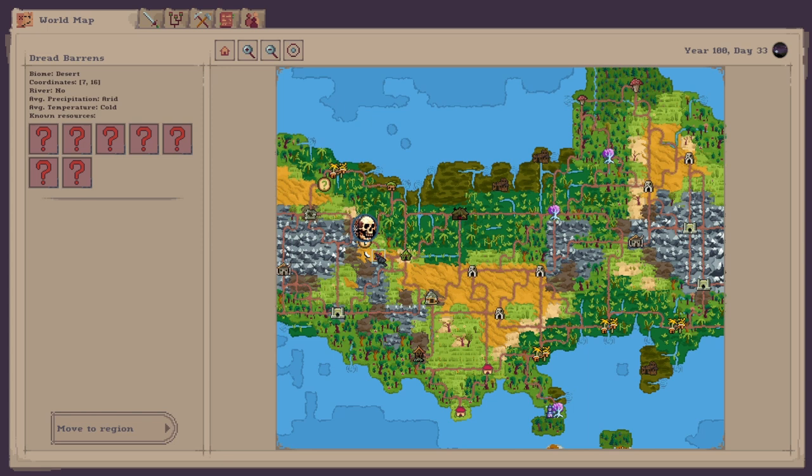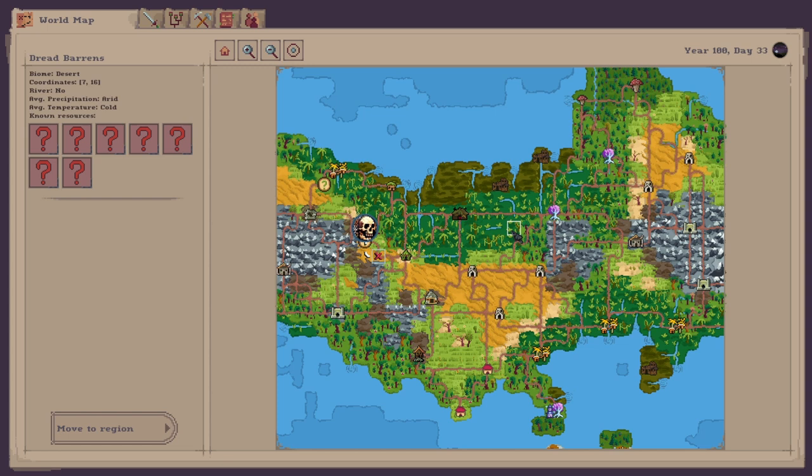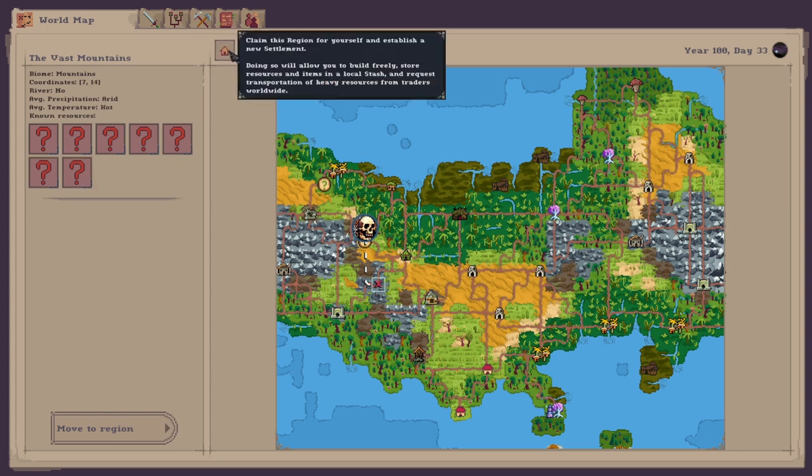On the mobile map, if you click on each soil it actually tells you if you can claim that region and whether there's a faction on there. If there isn't a faction, you can travel there and set up a settlement. If there is a faction, you will have to defeat it or claim it. I'd recommend looking at the mountains because there's going to be a lot of stone there for base building. You can see this one says you're unable to claim — there's a faction on that one — but this one we can claim, and it is mountains, so let's travel there.